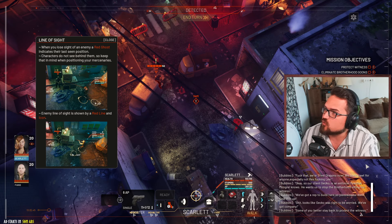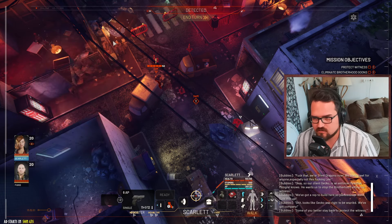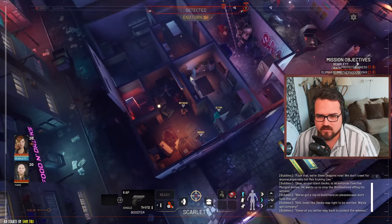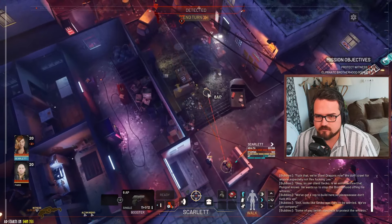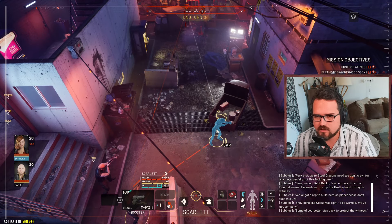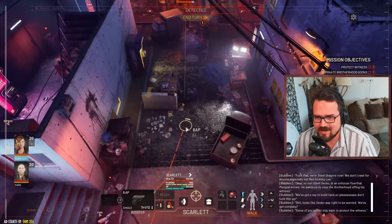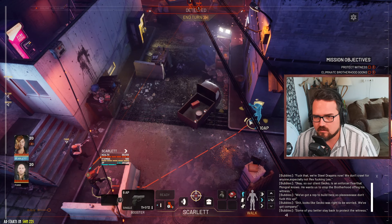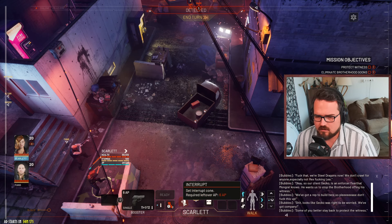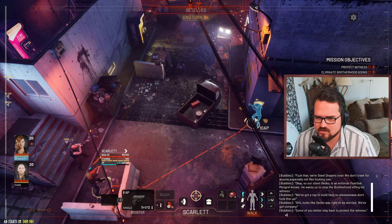You can use the mouse wheel in aim mode to spend more AP to increase your accuracy - that's cool. Protect the witness - she's over there. Indigo is up top. I could jump over this and move up here. It also shows me how much AP is left if I do so. Setting up interrupt costs 6 AP, so I'm going to go to full cover on this side.